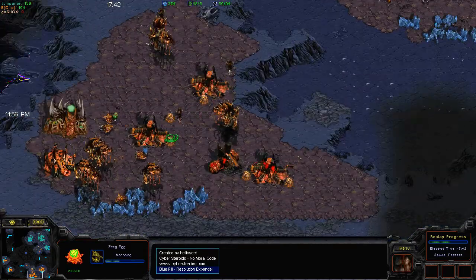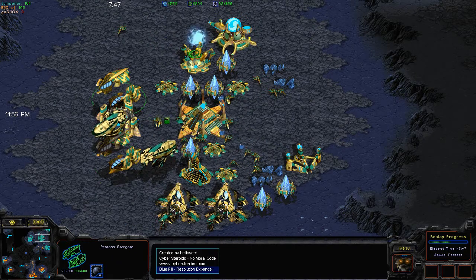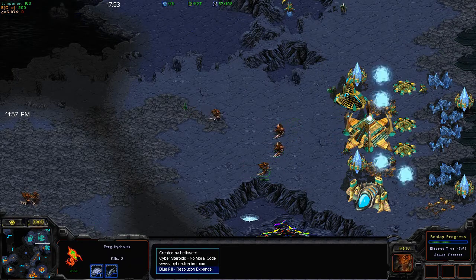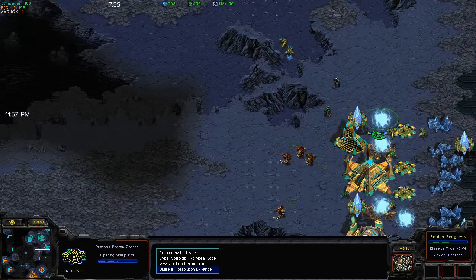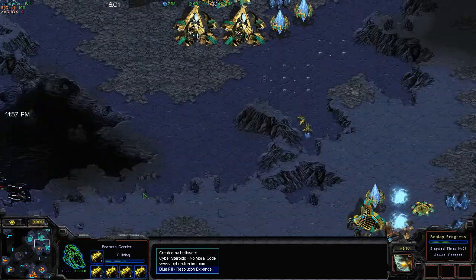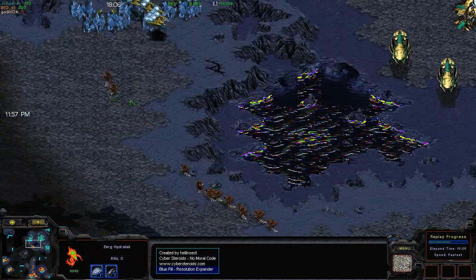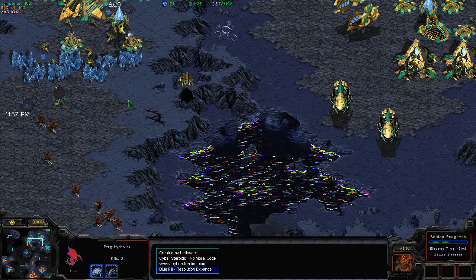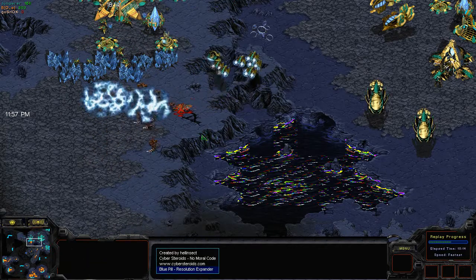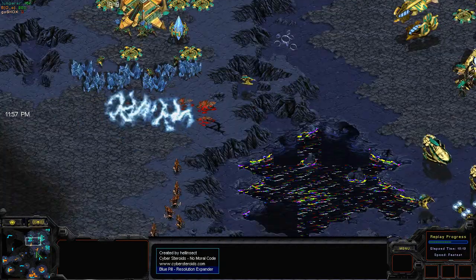What do you guys think about the switch to Carrier tech here? I think it's a smart idea — he's in a situation where he has Disruption Web which counters Hydralisks, and he has just so much money. The upgrades he's been doing would help with the Carriers as well. That plus-two air weapons makes a huge difference — plus two damage for each Interceptor. B-Face is going to try to send his Hydras to mess up Jumper's third base again, but he's not going to have much luck.